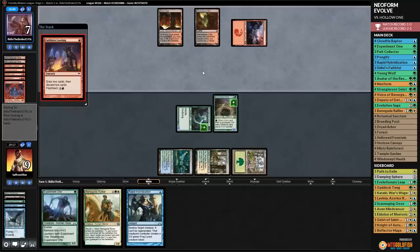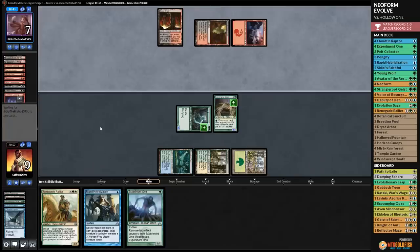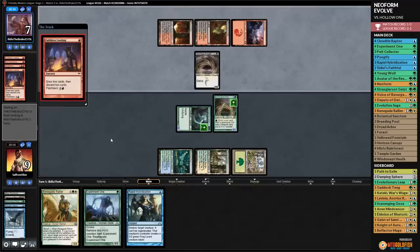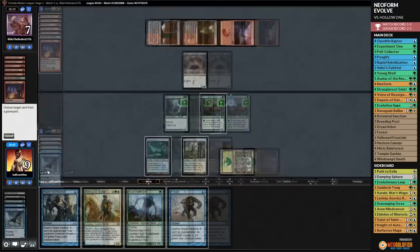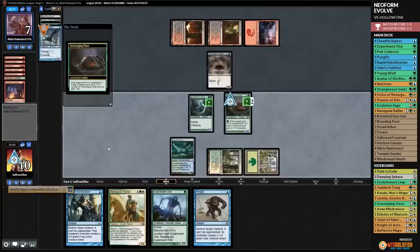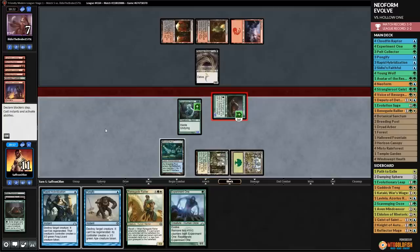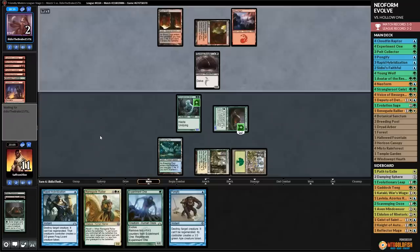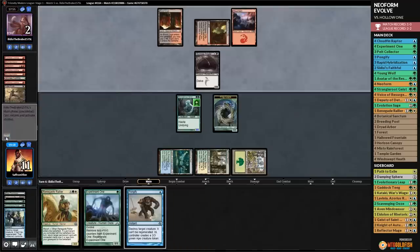The worst case is opponent draws a kill spell for Ooze and also hits a Hollow One. Opponent plays Gurmag Angler - big blocker - but the Ooze is still alive. We eat Cloudfin Raptor cards with Ooze, go to combat. We attack with Ooze - opponent down to two. Opponent untaps with two lethal threats and Fatal Pushes our Ooze.